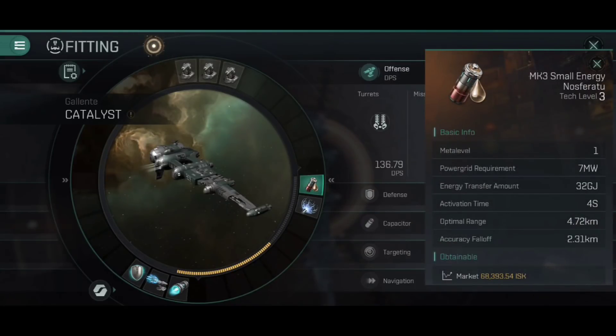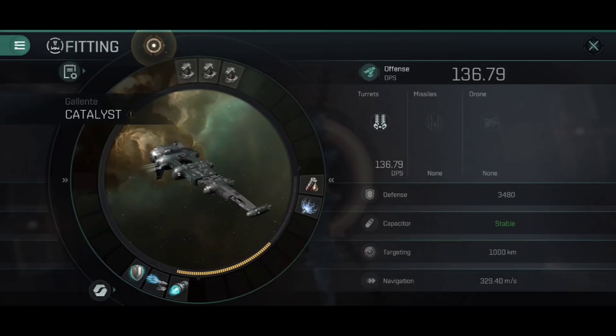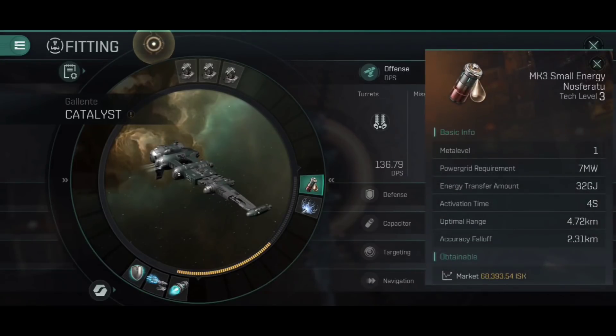Because the shield booster uses a fair amount of capacitor, I've got a small energy Nosferatu fitted into the mid slots. The short version is that it activates every four seconds, takes 32 gigajoules out of the target ship and puts it into yours — it's a way of leeching capacitor off the enemy and keeping your batteries charged. They are very short range at 4.72 kilometres optimal range, but that's still longer than the snub-nosed railgun's optimal range, so if you're sitting at optimal for the guns the Nosferatu will also be doing its best drain.